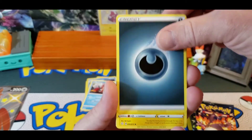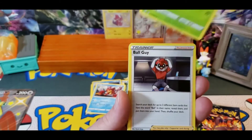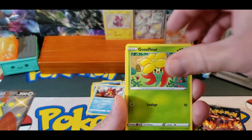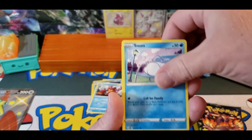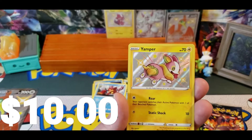We've got Darkness, Luxio, Thwacky, Thwacky, Eevee, Gossiflor, Yanmaw, Snom, Cuvont, and a Shiny Yamper.